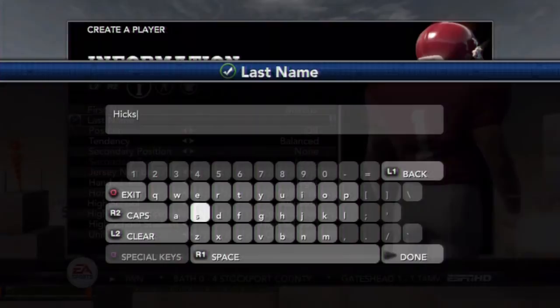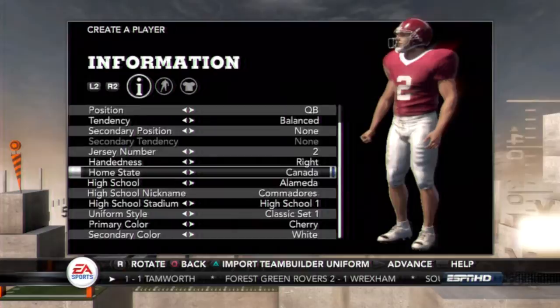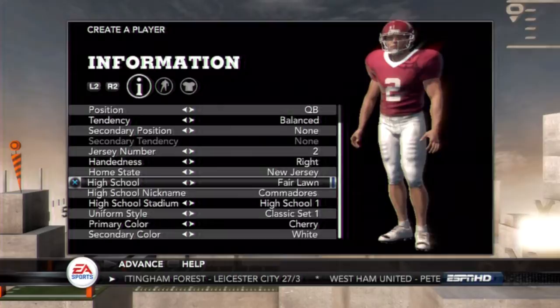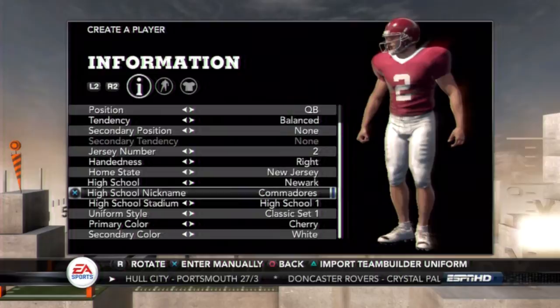So his name is Marcus Hicks. I'm going to make him a balanced quarterback. Pocket passers today are real slow and then the option guys can't really pass that well. So I'm not doing that. Basically I'm going to make him from my hometown of Newark, New Jersey. I'm making my own quarterback somewhat like RG3, but with my own twist, my own swag to him.